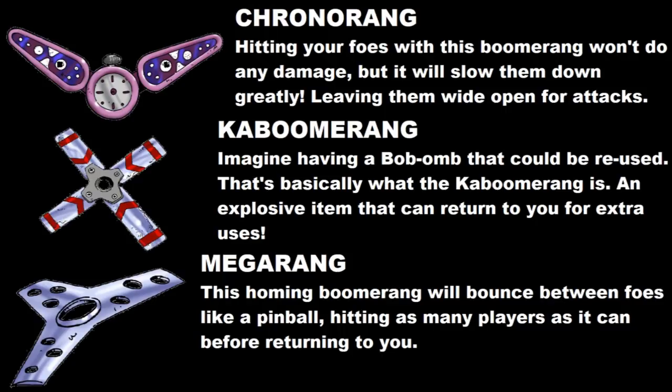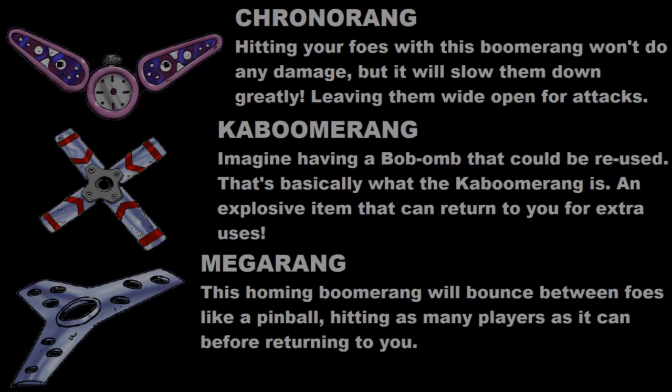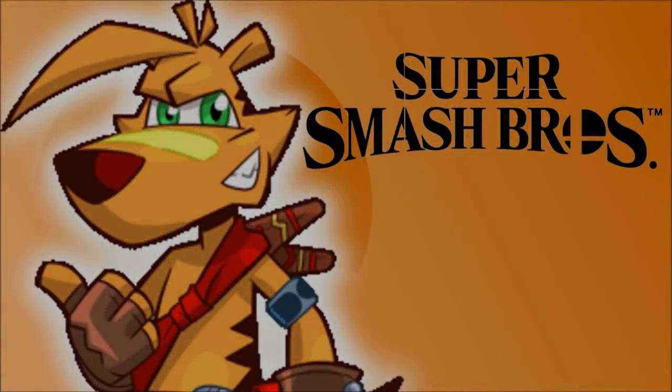Next up is the Kaboomerang — think of a Bob-omb item, but it comes back to you for multiple uses. The drawback is that it's incredibly slow; it swirls around and travels slowly towards your foes before exploding, and it'll take a while to respawn and return to you. Then finally is the Mega Rang — picture how the soccer ball item works when you're able to hit multiple people with it. That's basically what the Mega Rang would be: just throw it at someone and it'll bounce across as many foes as possible. Pretty cool ideas, huh?